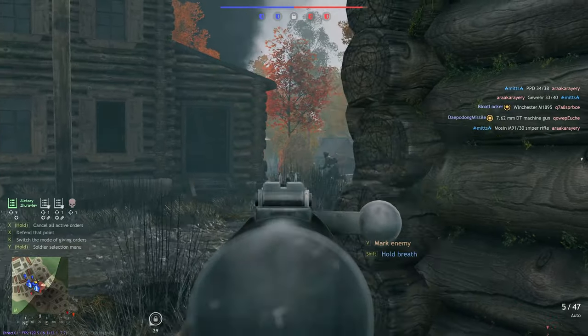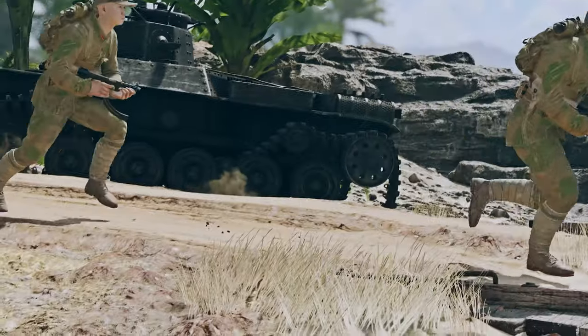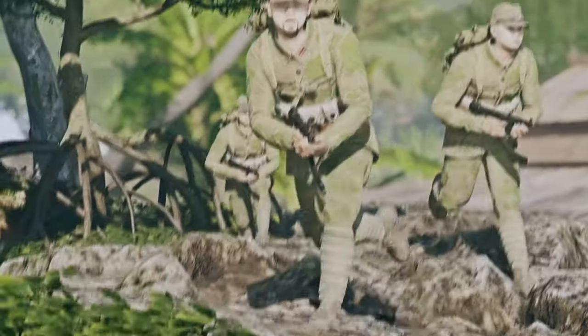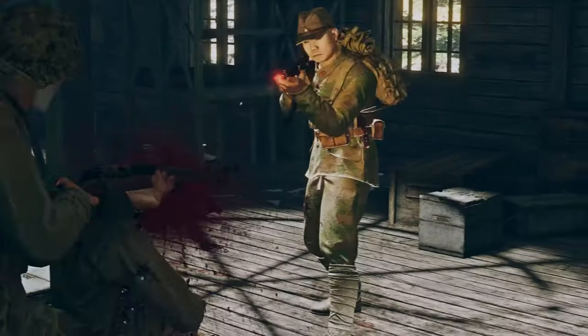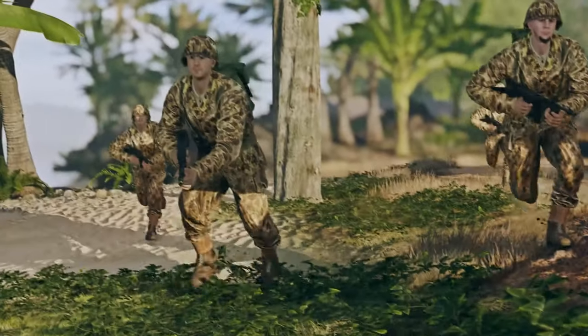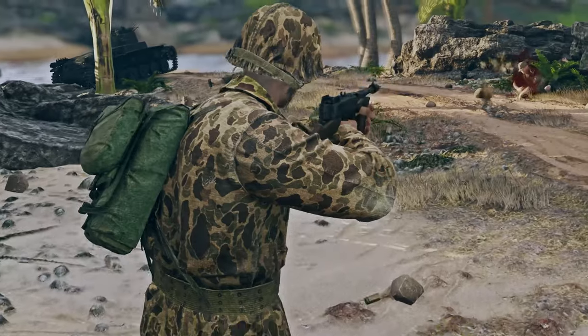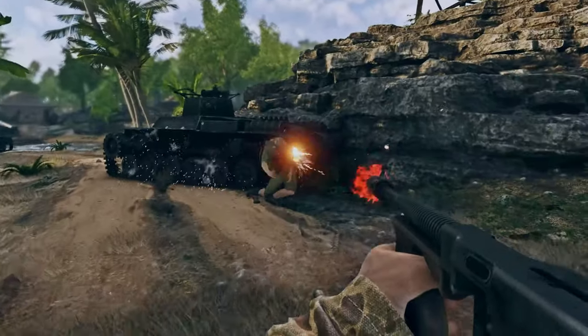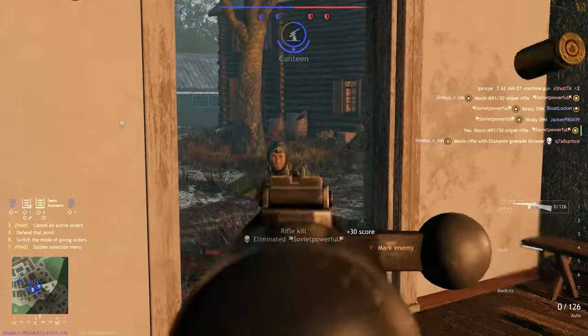Both the Japanese and Marines get a Premium Assault Squad. The Japanese get the Geretsu Paratrooper Squad, armed with the very rare Type 1 SMG with a 50-round magazine. The Marines get the 2nd Marine Raiders, armed with the famous M1928 Tommy Gun, which many people will be familiar with. Both of these squads will also include an engineer to build fortifications in battle.